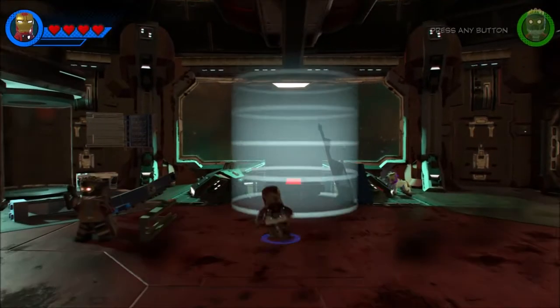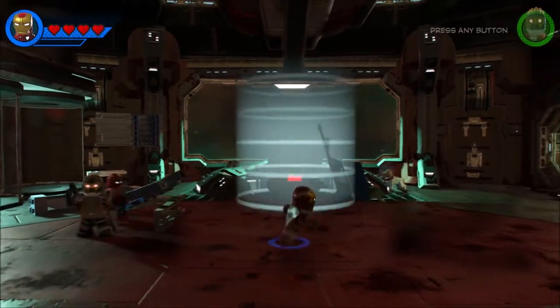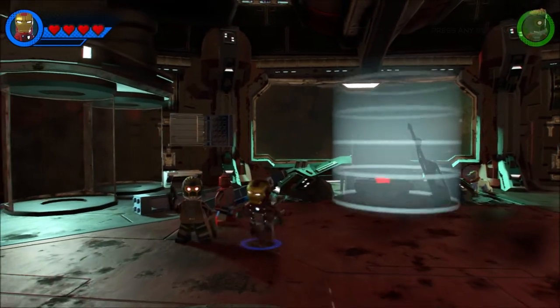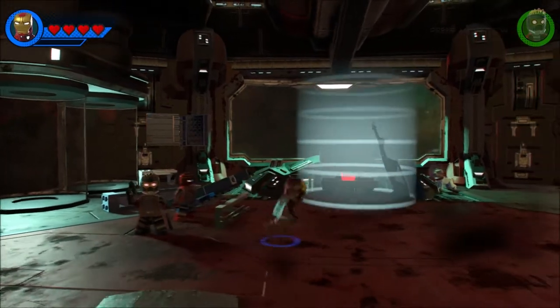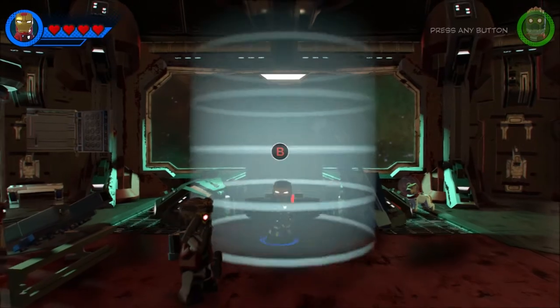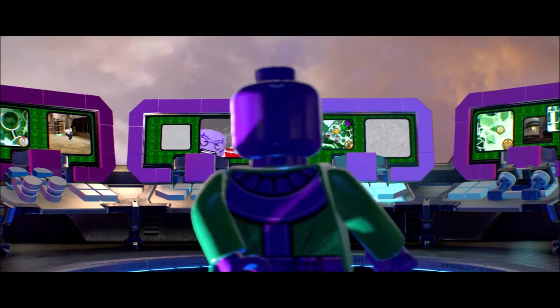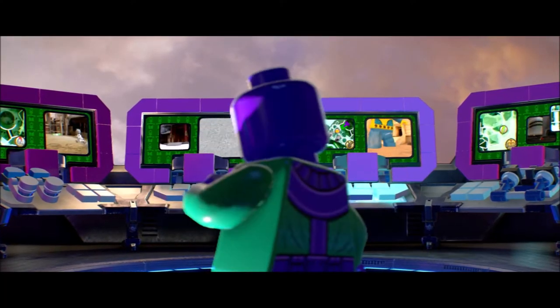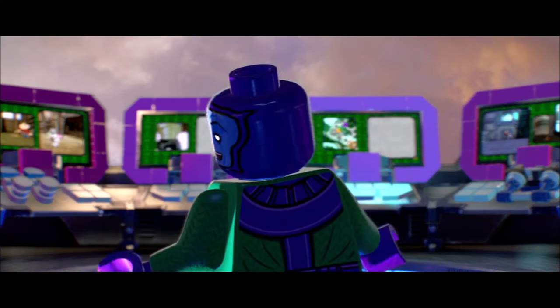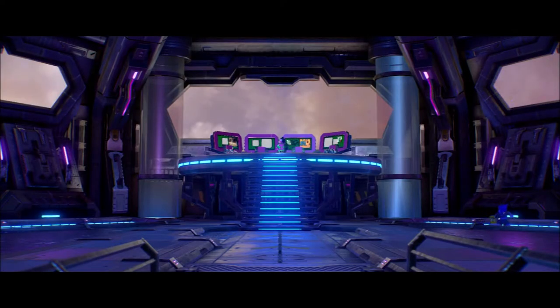What's up guys, Awesome Nerd Show here, back playing Lego Marvel Superheroes 2, continuing on with the story. We're on level 19 and there's 20 in total, so we've only got one more level beyond this. We're here with Iron Man, Star-Lord, Spider-Man, and Cosmo. We are in the Head of Nowhere, and I think we're going off to face Kang.